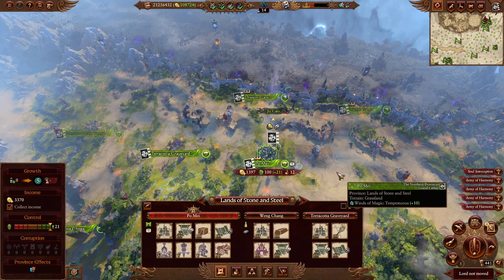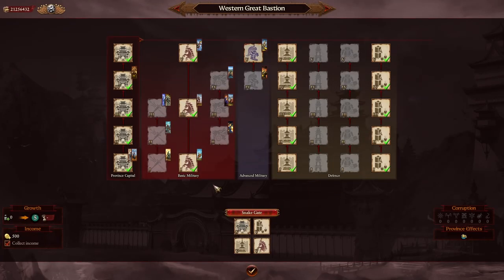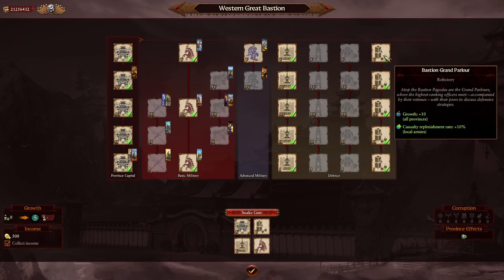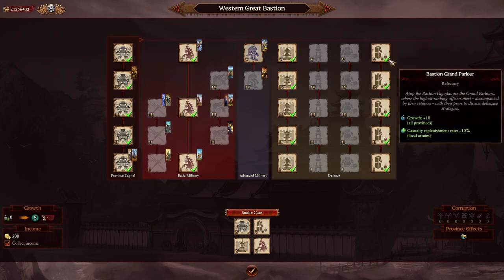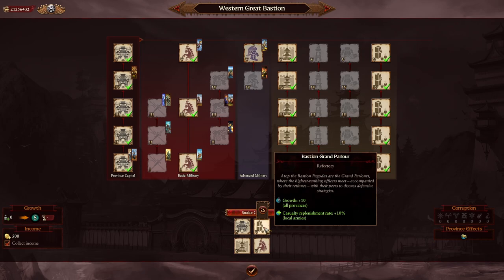That wraps up all the standard provinces. Now for the three Great Bastion Gates, which have a very unique building setup. The building you definitely want at all times is the refectory building — the water station that goes down to the Grand Parlor. It provides local growth and replenishment early on, and then at tier 5, when you no longer need growth, you get all-province growth — the three gates can provide up to 30 points of faction-wide growth for all provinces. Very useful; this should be the first thing you build at your gates.